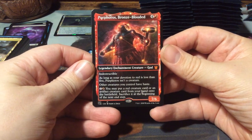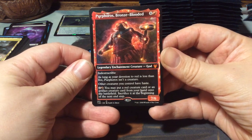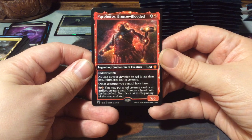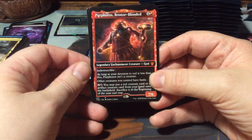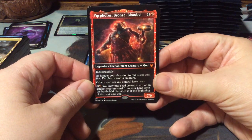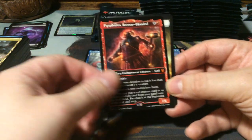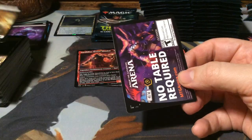So it's a five mana 7/6 indestructible. As long as your devotion to red is less than five, Purphoros isn't a creature. Other creatures you control have haste. And for three, you may put a red creature card or an artifact creature card from your hand onto the battlefield - sacrifice it at the beginning of the next end step. Since this is a constellation version, I don't know its value, but I really love it - it's beautiful. Plains and nothing.